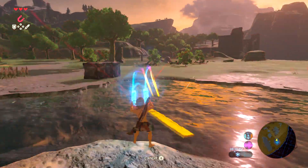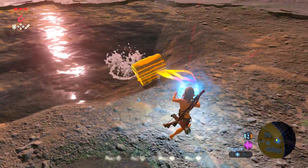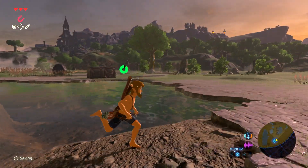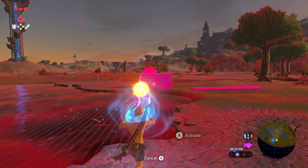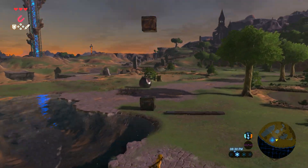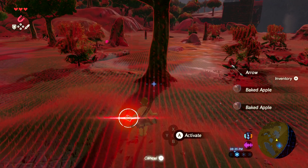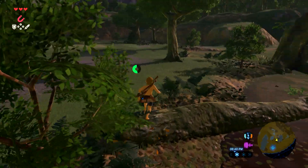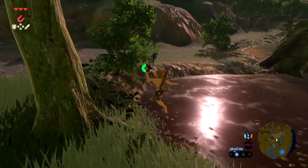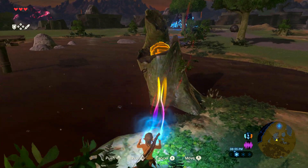There's a stick that was supposed to go over there in the swamp area. There are electric Keese, ice Keese, and fire Keese. You can pretty much hit every one of them with a weapon besides electric Keese, who are quite annoying. There is a Korok over here — there's a metal ball under the swamp that you can Magnesis into this tree, and then a Korok will show up.